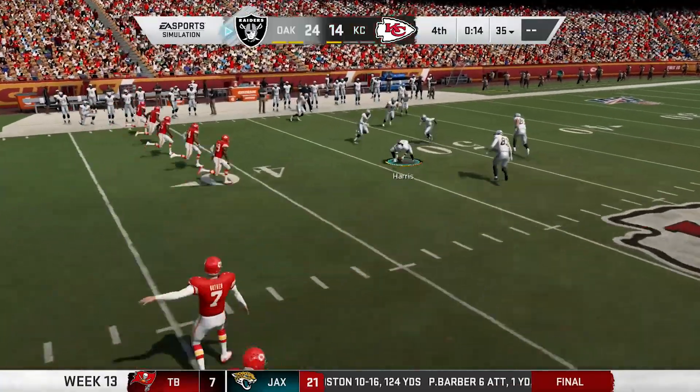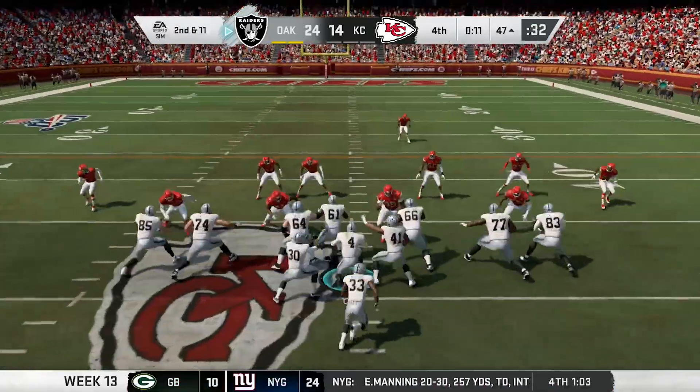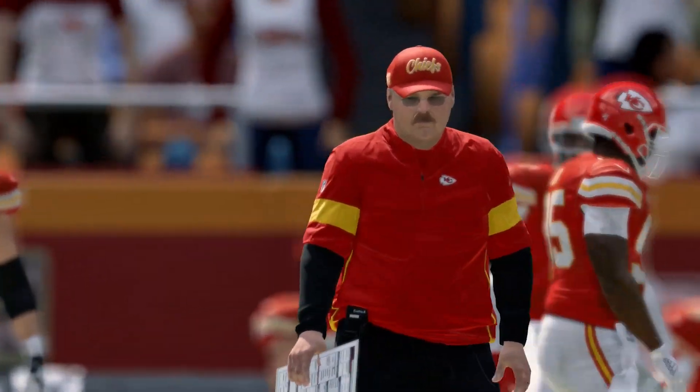Kansas City sets up for the onside kick, and it gets recovered by Dwayne Harris. And that would do it — Carr takes the knee and the Raiders come into Arrowhead and pull off the upset, 24-14.